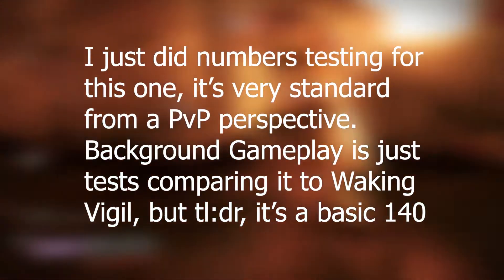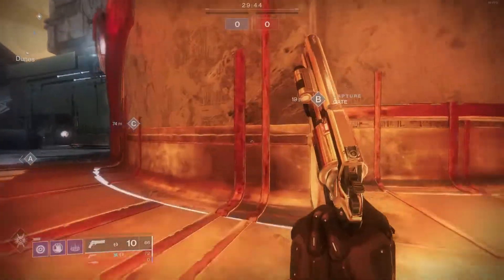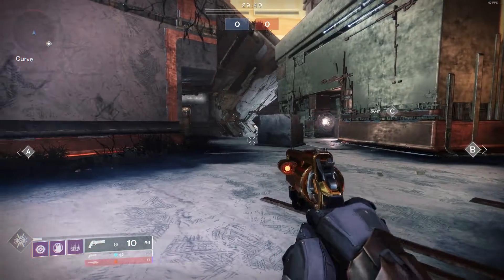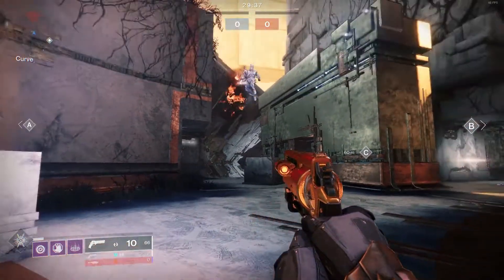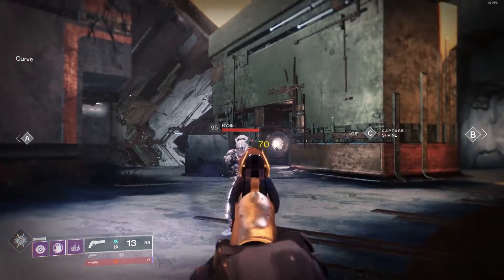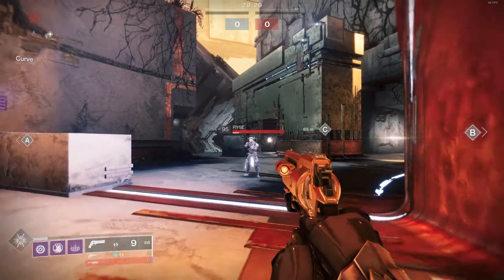Moving on to PvP, which I'll touch on very quickly — I didn't test Fatebringer a whole lot, and you'll notice there is no background gameplay of Fatebringer for this video, since it is a fairly standard hand cannon when it comes to PvP. What I did do, however, is take a look at its perks compared to its competition, which in this case is really just Dire Promise as well as a couple of Energy 140 RPM hand cannons, and I came to my conclusion from there.